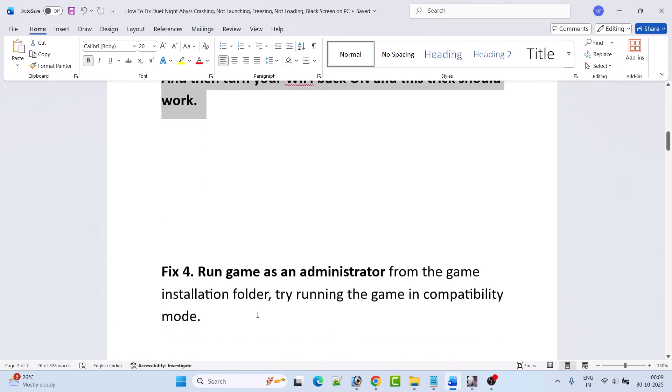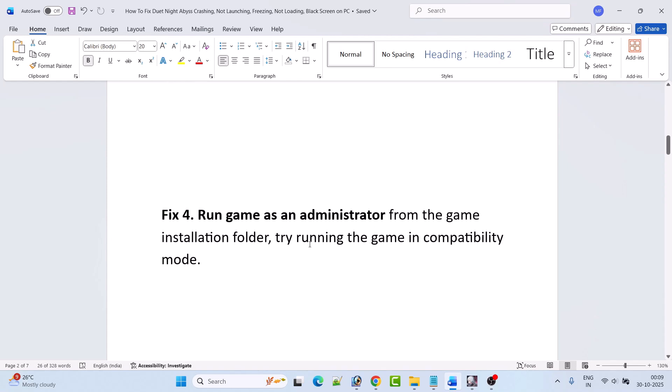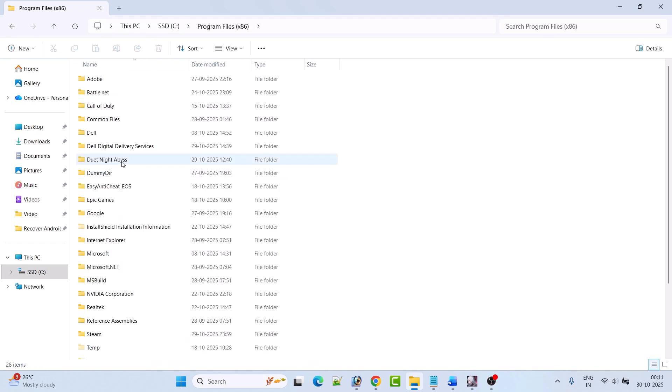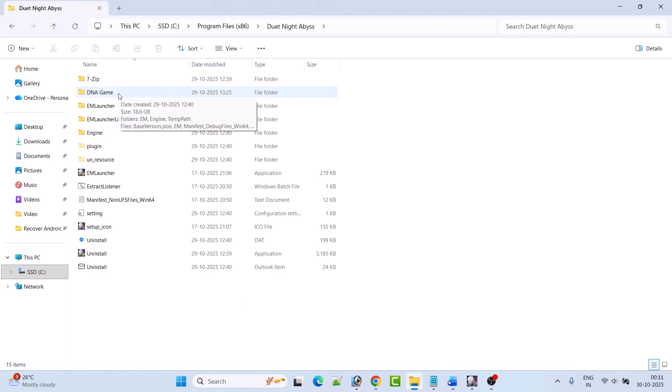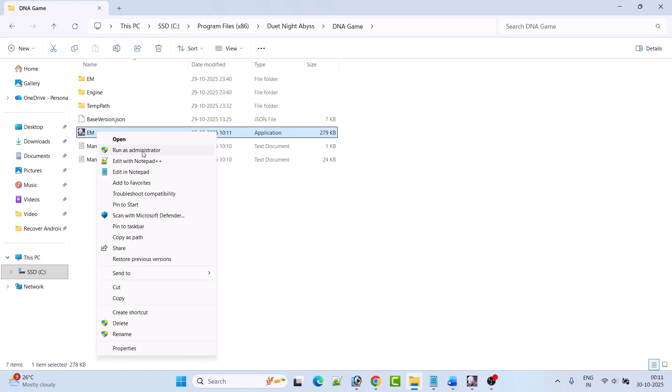Fix 4 is to run the game as an administrator from the game installation folder, or try running the game in compatibility mode. Go to the Duet Night Abyss game installation folder — wherever you have installed the game. In my case, open C drive, open Program Files x86, open the Duet Night Abyss folder, then open the DNA game folder and right-click on the EM exe file and select 'Run as administrator'.